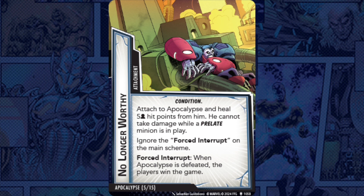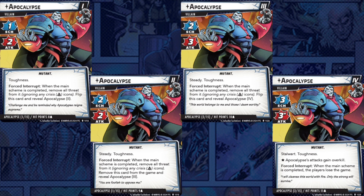No Longer Worthy attaches to Apocalypse, heals five hit points per player from him, and says he cannot take damage while a Prelate minion is in play. It also tells us to ignore the forced interrupt on the main scheme, and then when Apocalypse is defeated, the players win. So once this is out, we no longer heal him when reduced to zero — we simply win. Hella is one of my favorite scenarios, and I'm very excited for this one, though I hope it's not so hard it puts me off playing it often.